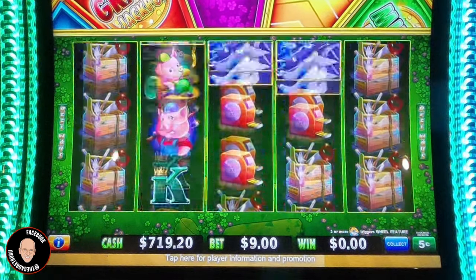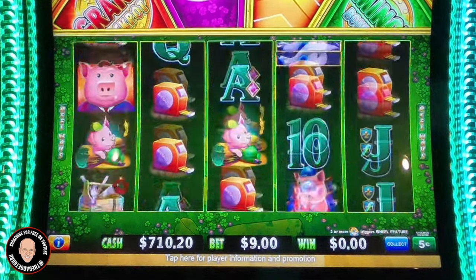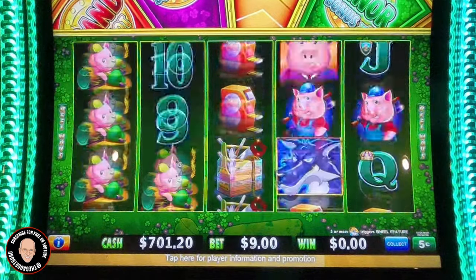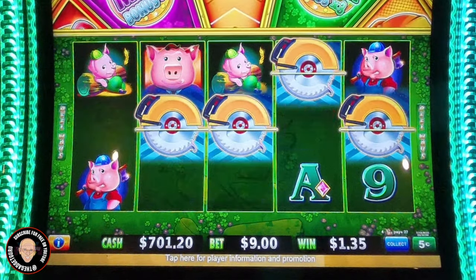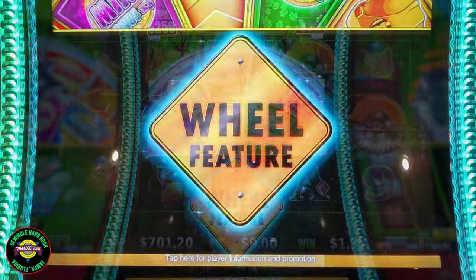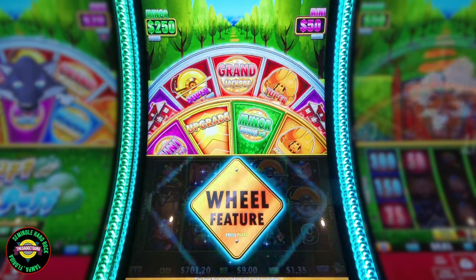Anyway, since I'm only playing five cent denomination, the mini is only $50, the minor is $250, and the major is $1,690. Oh look — a four buzz saw bonus! Now, is that going to be a jinx or is that going to be really good? Let's hope it's not the mini because the mini's only $50. So let's find out — here's the wheel.